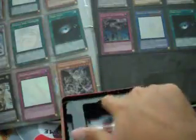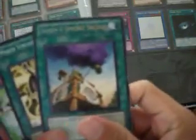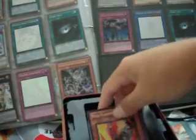A recap. Rares: Sheen Smoke Signal, March towards Ragnarok. Sick. For the hollows. Sick. Atomic Scrap Dragon, Ultimate Rare.